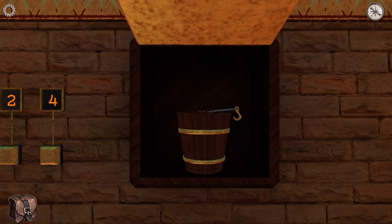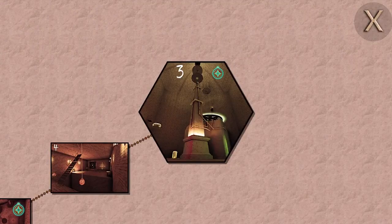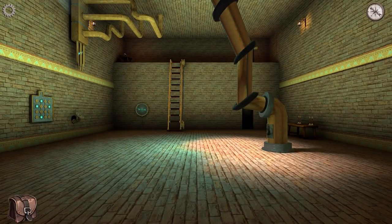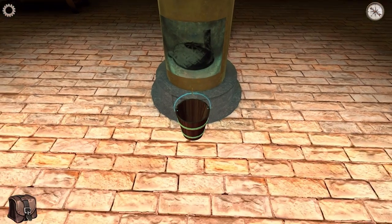And we've got a bucket with a hook! Oh — the water, the dripping water! Hang on, it's all coming together. Everything's coming up Millhouse. I bet you this will work — if I jump back here and hang over there. Yes, yes indeed!